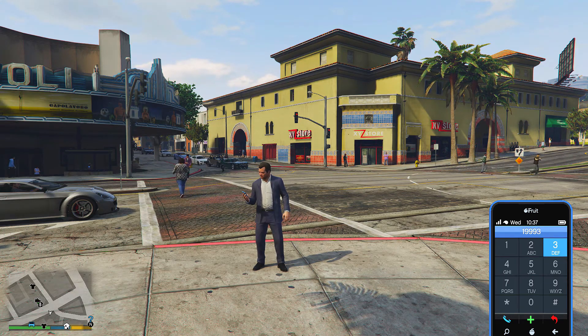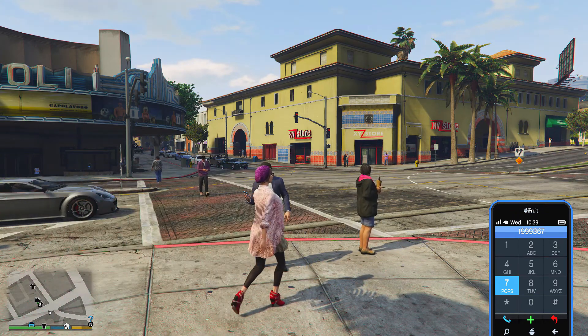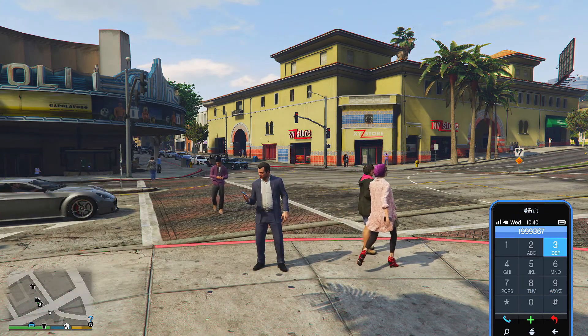To go ahead and do this easter egg, you need to pull up your phone and dial the number 1-9-9-3-6-7-3-7-6-7.